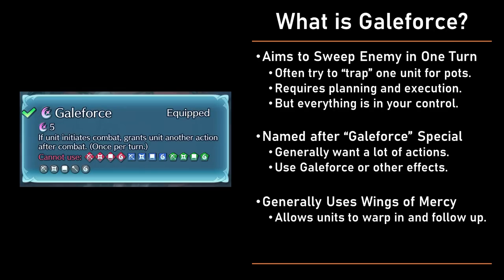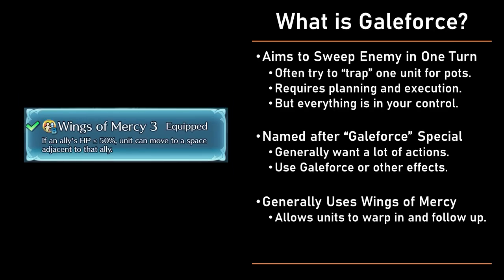The second tool is Wings of Mercy. Galeforce strategies will try to get their units at 50% HP or less so that other units can warp in with Wings of Mercy on their B slot. Technically there are other methods of warping that don't rely on Wings of Mercy, like Ascend of Florina, but those are so rare that basically all the time you'll be using Wings of Mercy.